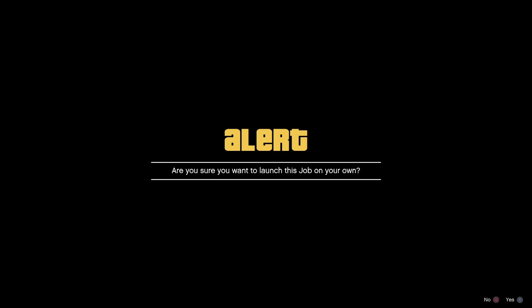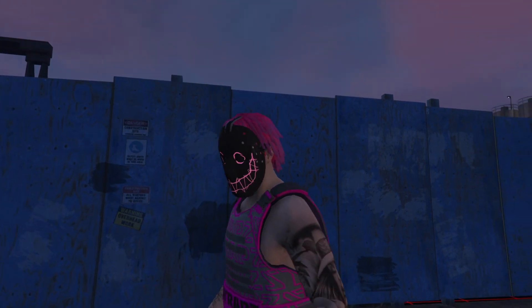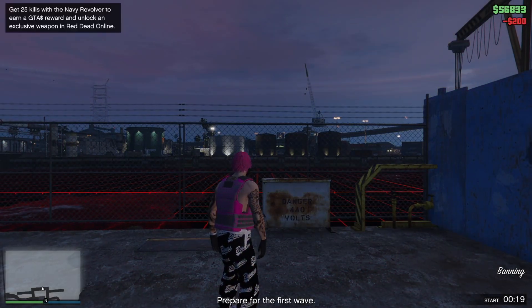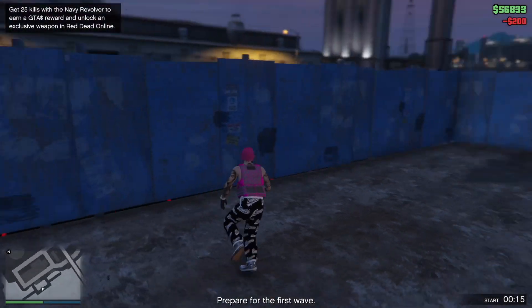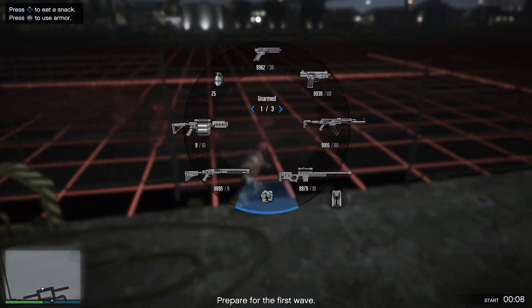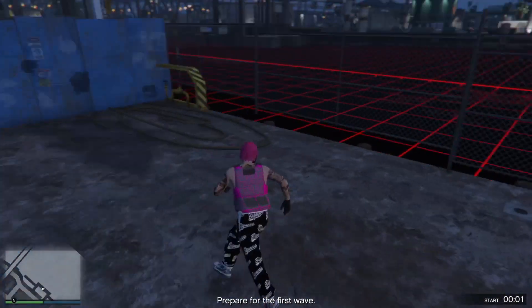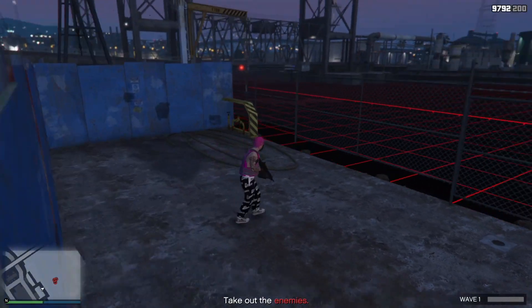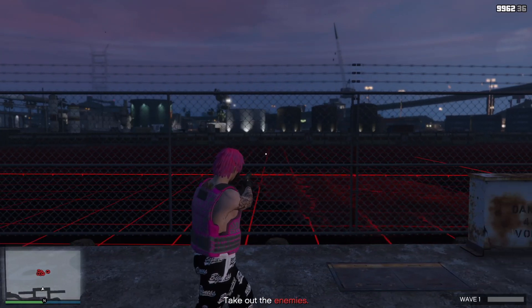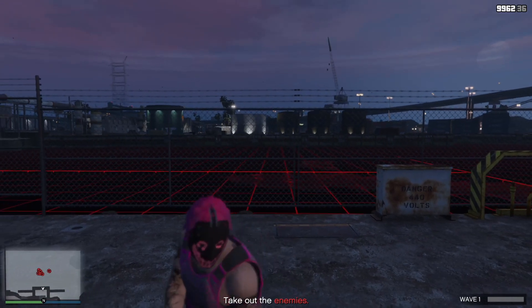Start the job once you load in. Once you're in, pull out your Up-n-Atomizer and keep shooting it towards a corner, or use a rubber band on your sticks to keep moving in a circle. You're doing this to avoid getting kicked for being AFK while the enemies keep killing themselves. Sit AFK for about 20 rounds — the job lasts 20 rounds — and at the end you'll get about 30 to 60K money and 5K RP. Just make sure your thumbsticks are positioned to keep running in a circle or your right trigger is held down shooting the Up-n-Atomizer to avoid the AFK kick.